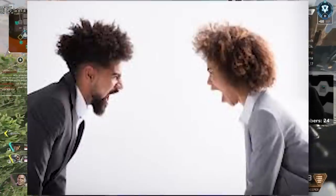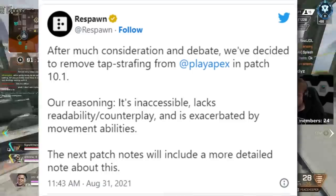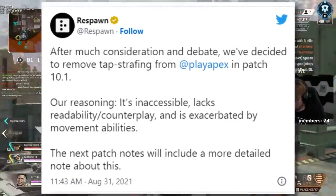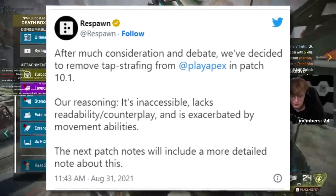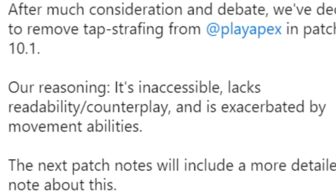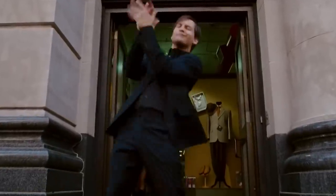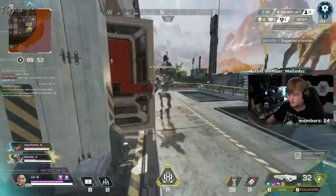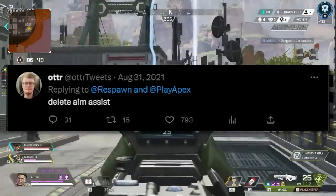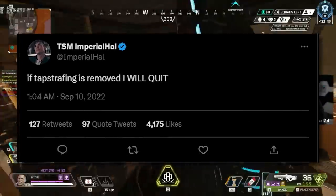As the heat continued to rise with constant bickering between mouse and keyboard and controller users, it eventually hit the boiling point where Respawn stepped in to announce they were going to remove tap strafing in the upcoming 10.1 patch. They explained it was going to be removed as it was inaccessible, lacked readability and counterplay, and was exacerbated by movement abilities. This immediately blew up, with the casual controller community all but dancing in the streets, and most streamers spoke out against the removal — some going so far as to say they would quit Apex if tap strafing were removed.